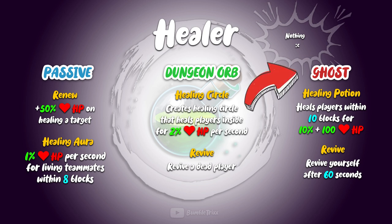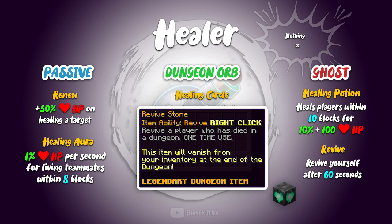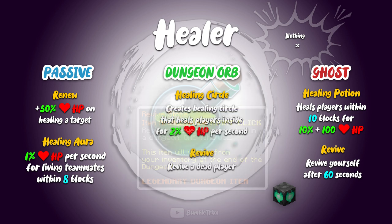As a ghost, or as long as the healer is dead, you have two abilities. Firstly, a healing potion, which does exactly what it says, and secondly, a reviving ability again — which, if you're dead, is not reviving someone else, but revives you after a minute even without a revive stone, which is the item needed to either be revived or revive another teammate.